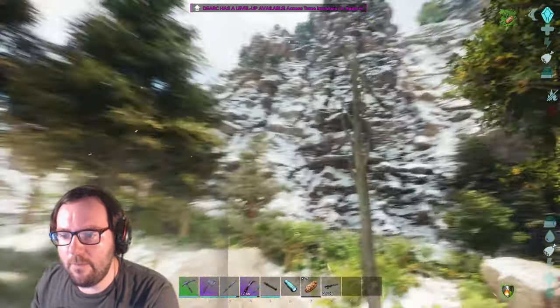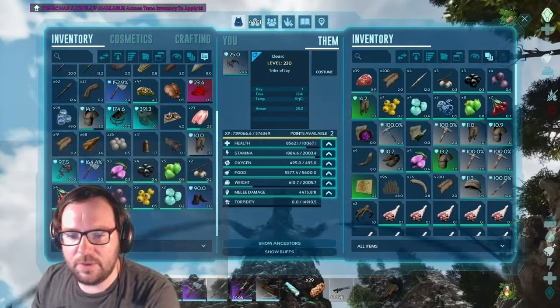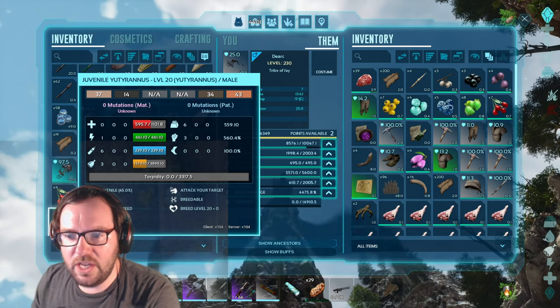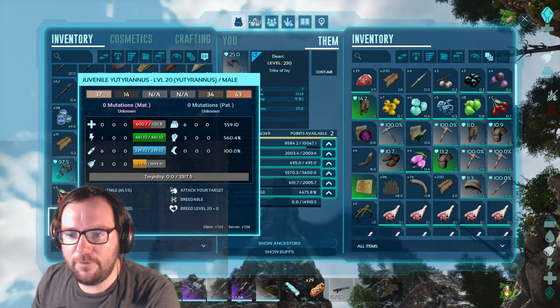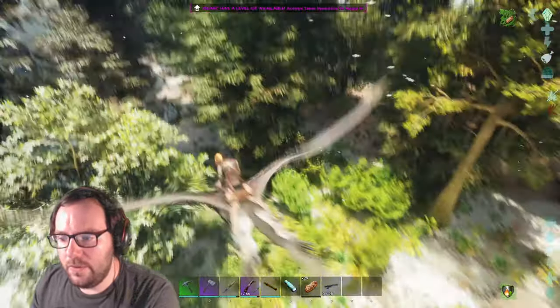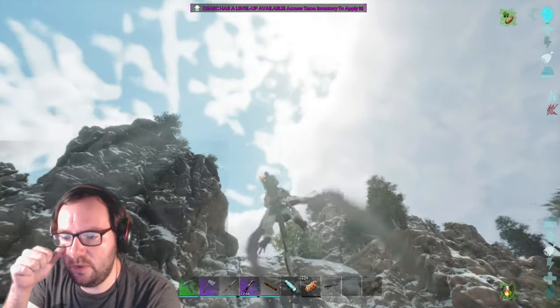It's only a 20 but like I said, we only need it for kibble. It's male, so we need a female. Just out of curiosity let me check the stats — no points into health, one into melee, six into oxygen, three into food, six into weight, three into melee. Then again, it's only a level 20, so don't expect it to be too crazy.